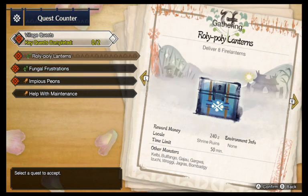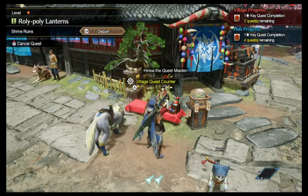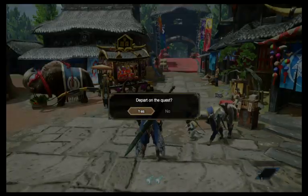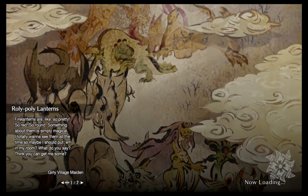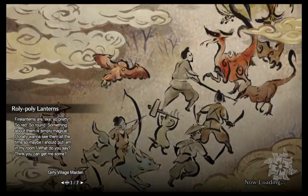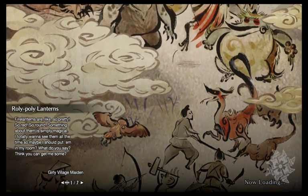So let's deliver Fire Lanterns. I don't recommend Bunny Dango because this is just a collecting quest. Basically, gathering quests just have you collecting materials around the map.